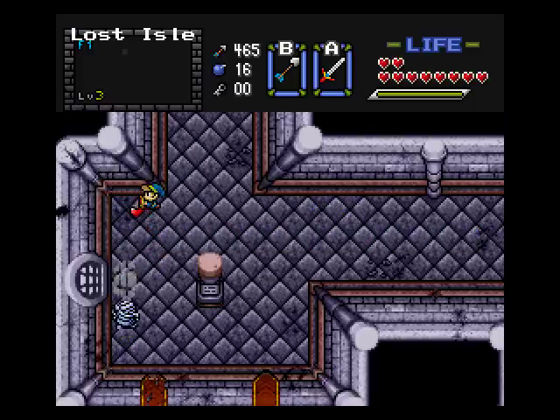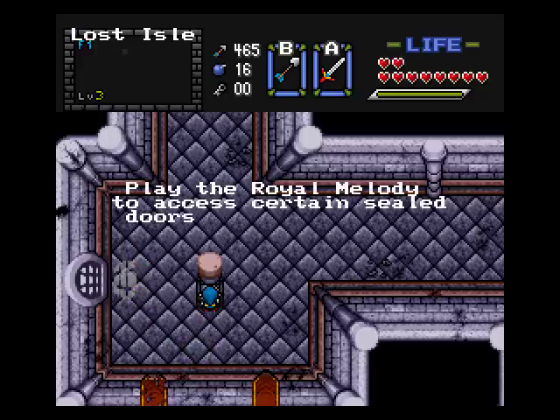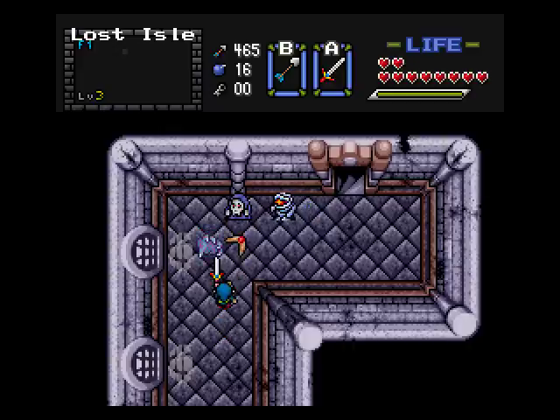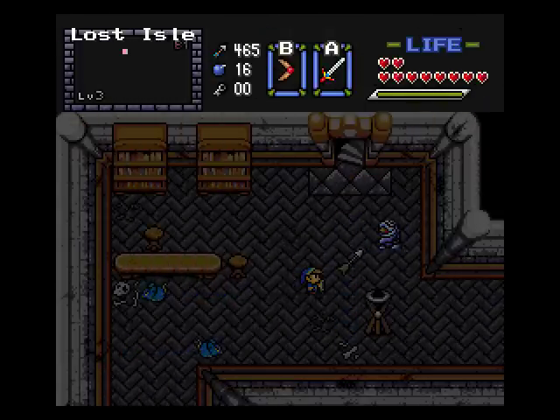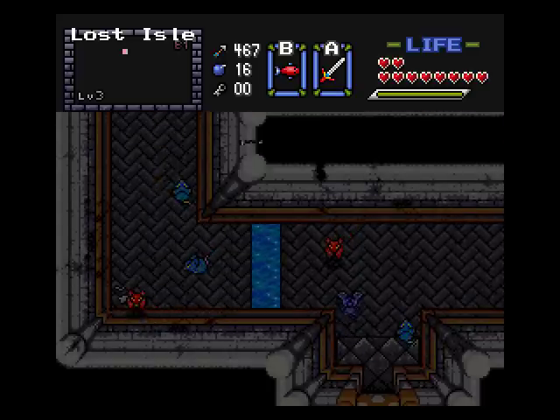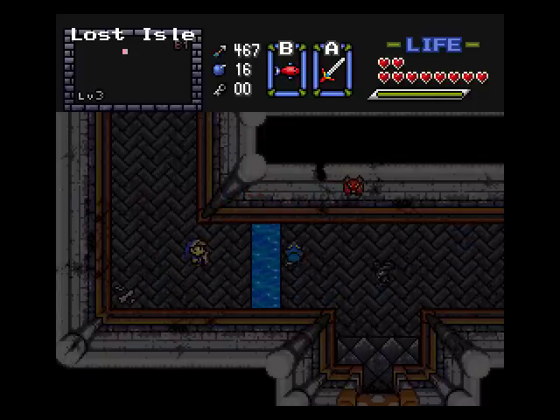In the last video, a few guys were pointing out there were some suspicious looking walls. There's a sign: 'Play the royal melody to access certain sealed doors in the castle.' So it looks like we'll need to learn the royal melody. As I was saying, there were a few suspicious looking walls I did not try to bomb - some in the basement, some throughout the area.